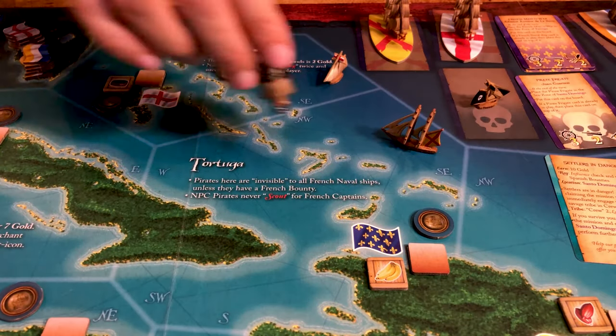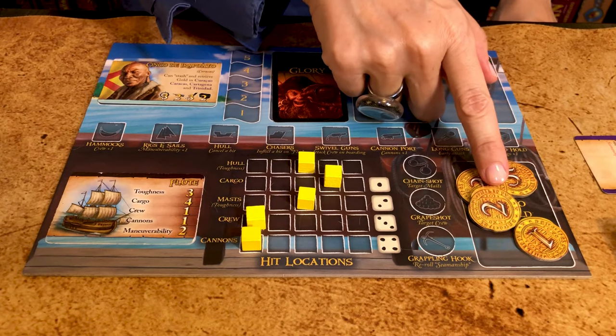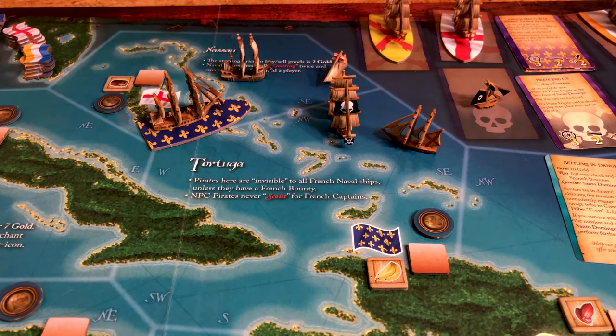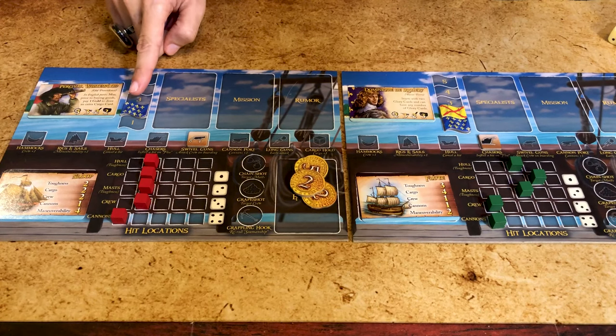If the pirate NPC sails into a sea zone with a merchant player, it scouts for them. If there is more than one, it first targets the one with the most gold on board. If a naval ship NPC sails into a sea zone with a pirate player — any player with at least one bounty — it scouts for them. If there is more than one, it first targets the one with the most bounties from its nation.